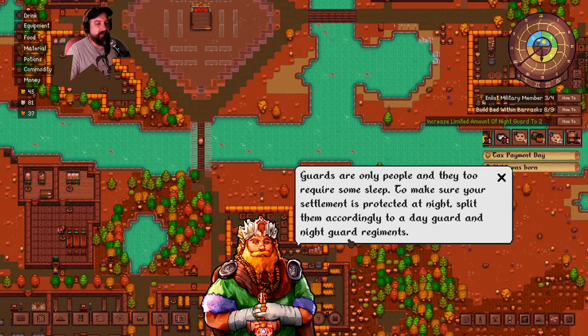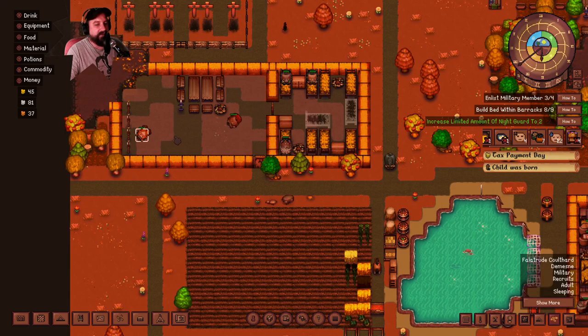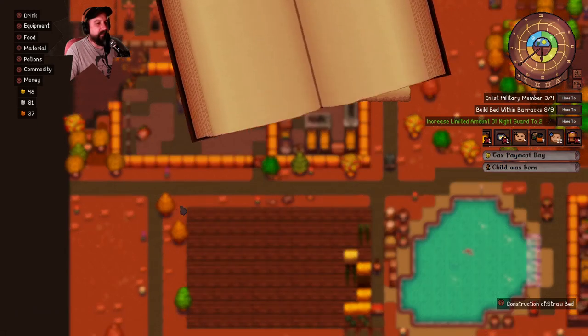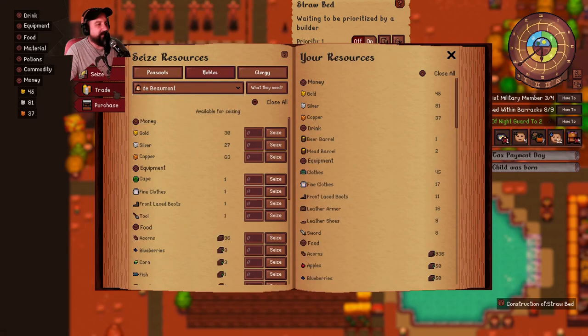Guards are our only people, and they too require some sleep. To make sure your settlement is protected at night, split them accordingly to a day guard and night guard regiment. I think I have done that and increased the amount of night guards. We already have two day guards. I'm trying to build these beds but nothing was happening - they're just literally sleeping on the ground. Maybe the problem is they don't have the materials they need.